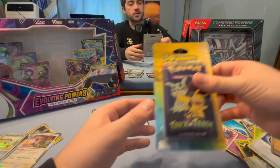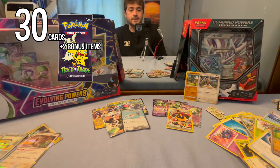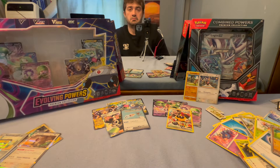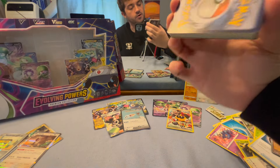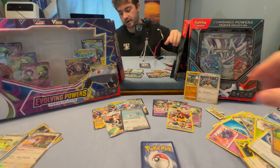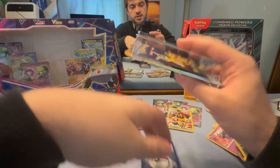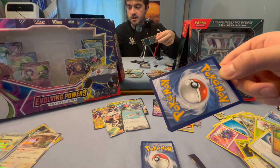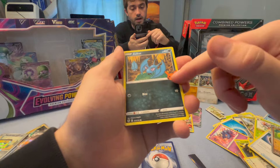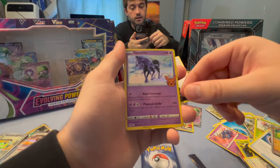We're gonna open this Trick or Trade — 30 cards plus 2 bonus items. When I was buying everything at Target I saw it and thought that's pretty fun. They package it in a way where you really can't see it. Pokémon all the way there and there seem to be three additional game cards. Starting with a Zubat — a Halloween Zubat — with a pumpkin Pikachu. A Spectrier, and a Drifblim.